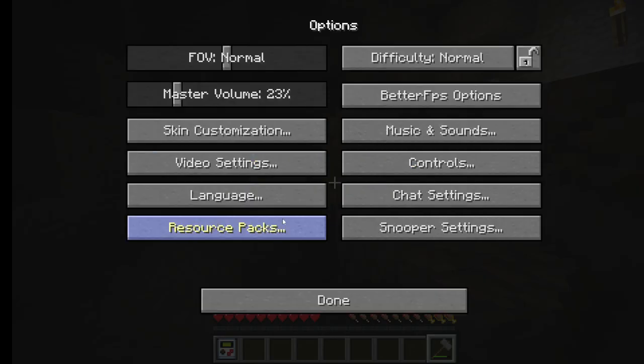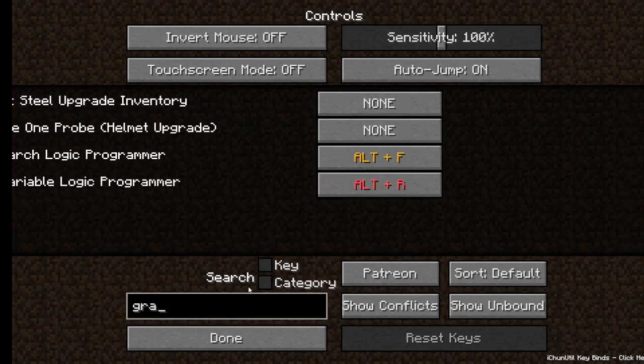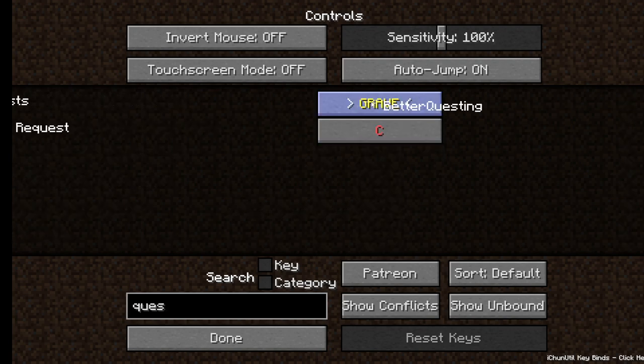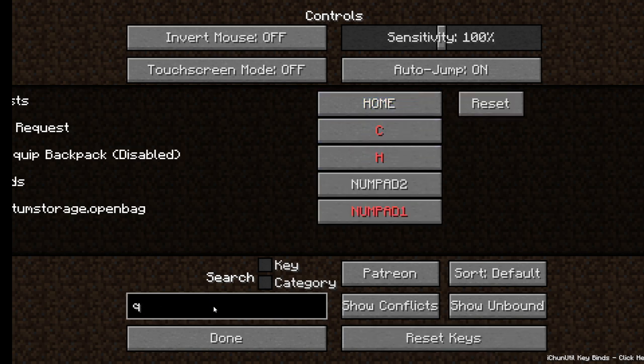I have to unbind the key for that. Questing — home key, sure, that works. I've got to get our ore excavator set up.